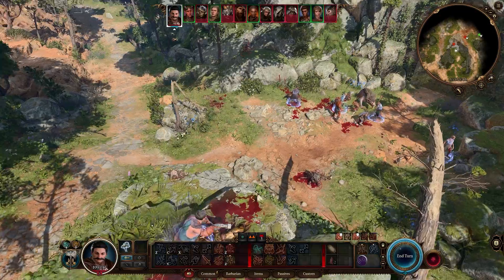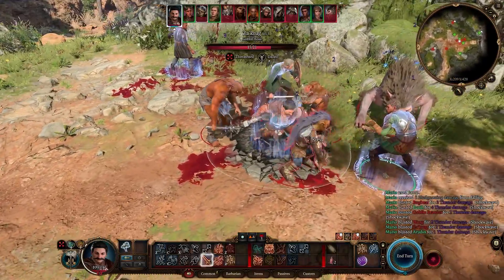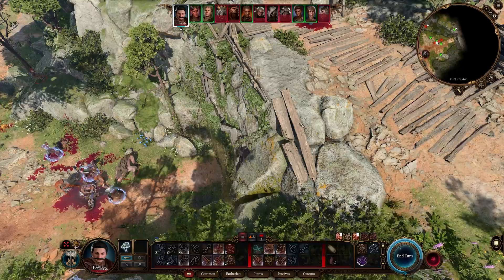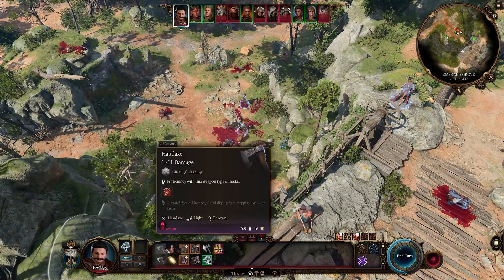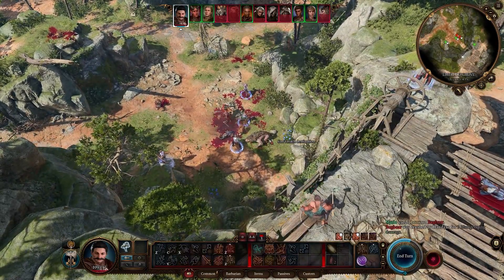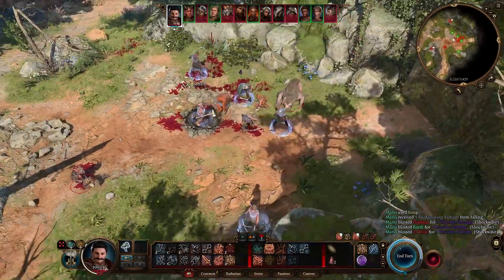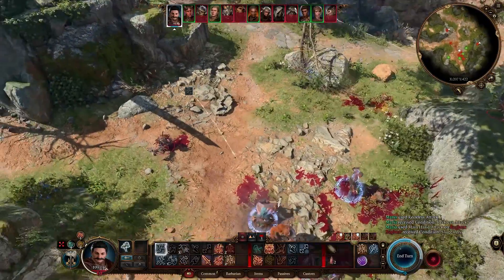The second example is just the show-off of how you can enter the battle, deal thunder damage, destroy an enemy, and then flee to the high ground and throw stuff at them, which in my opinion is just absolutely hilarious. Then in the next turn, you can of course jump back down, hit one, and jump up again — and if they're not ranged enemies, they are just completely useless.